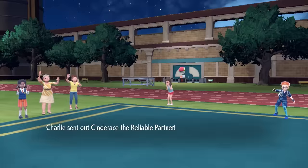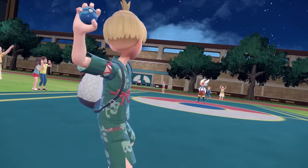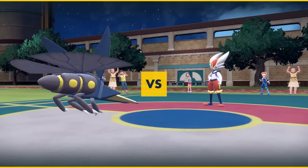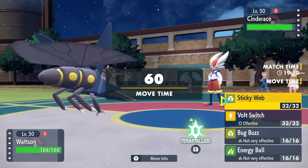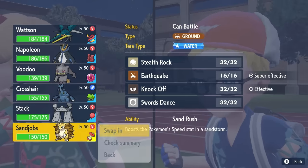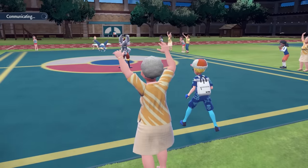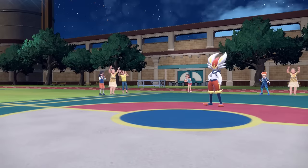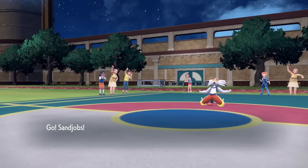The team I'm working with is based around sticky web support. I decided to lead off with Vikavolt, who's here with the Focus Sash to basically set up those webs, as my opponent leads off with Cinderace. I find myself in a situation where I don't really want to set up the sticky web here — this thing can basically Pyro Ball and knock me to my sash, and then potentially Court Change the sticky webs back over to my side. So I decide to save those for later. Against Cinderace, me ain't playing that.